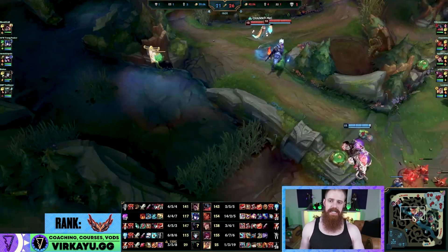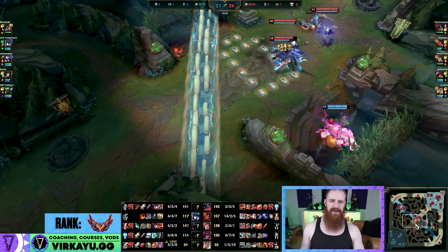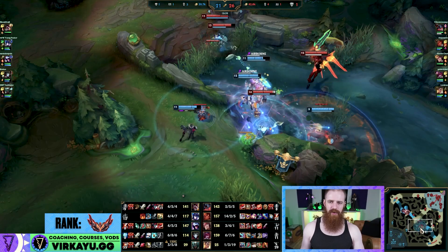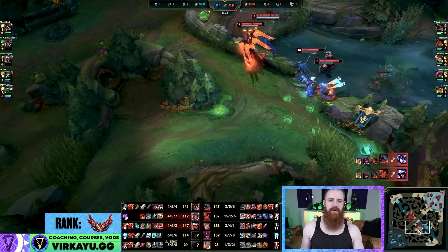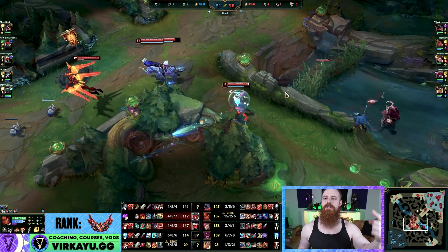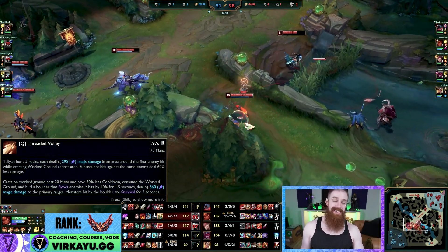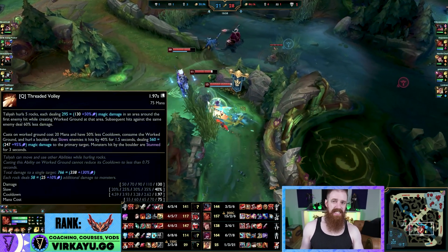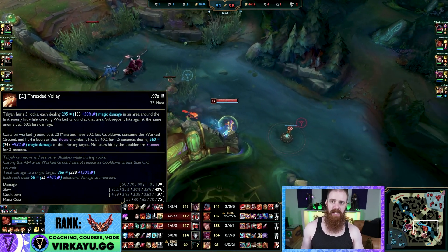We all respawn, take some of our camps. Out of position R - hello. That was a very good W that was dodged by Jhin, but then he goes in. We've got some spells in the queue hitting the back line - that's all you're looking for. Anyone with CC that can group them up - even without any other spell available the Q does so much damage. Just for context: 295 per rock, five rocks, and the boulder now does 560 which is scaling 95 with your AP.